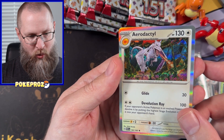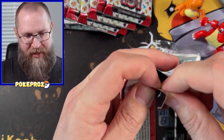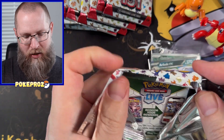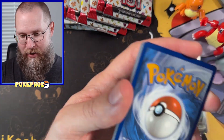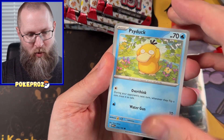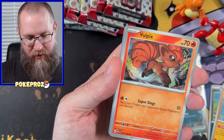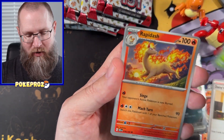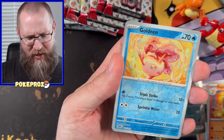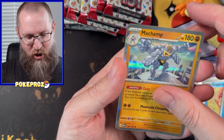Aerodactyl — wow, that's a cool foil. Welcome to the fam. I've seen somebody pull what you'd call a demigod pack — not quite the Japanese 151 god pack where every card is a crazy illustration rare, but I've seen packs out there that have like three of them. Goldeen, Tentacruel, and Machamp from this one.